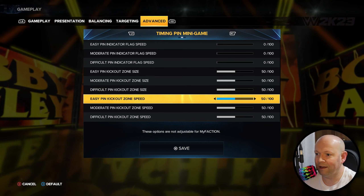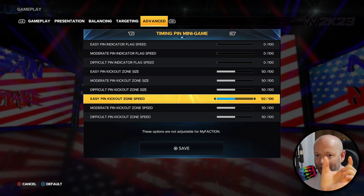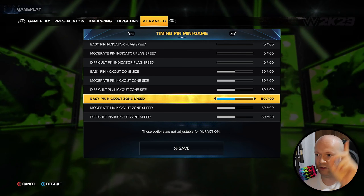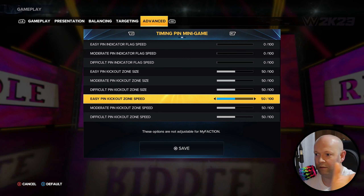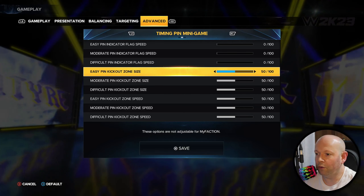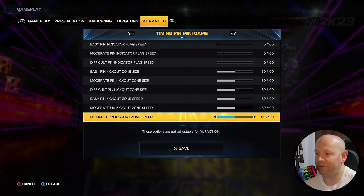When it comes to easy, moderate, and difficult zone speed — that's the speed at which the green bar will move. Will it be slow or will it go really fast? Whereas at the very top the pin is the little gray thing, these are the actual green bars, and the middle section is the size of it under those circumstances.